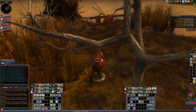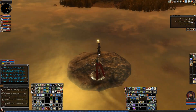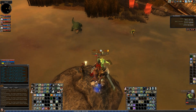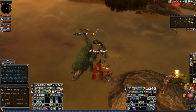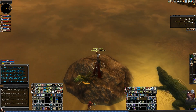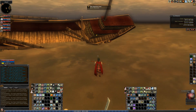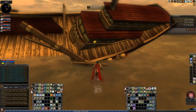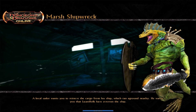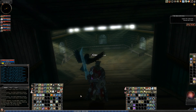We'll ignore those guys and you want to make sure you come to this little island here. We did aggro some things so we'll kill these. Talk to Verna Prowl and we're going to go in here.